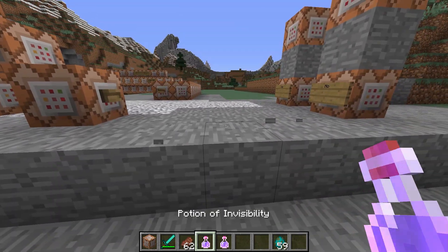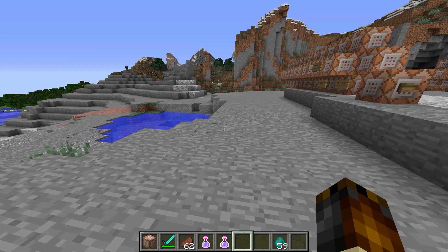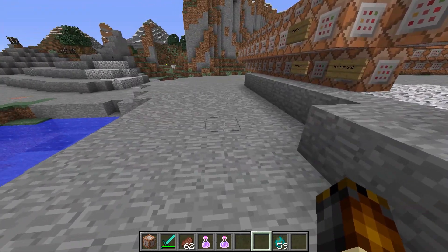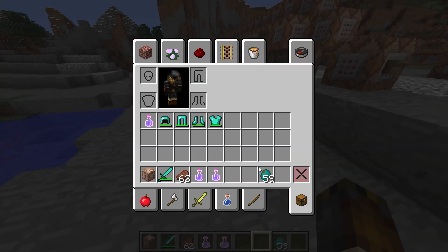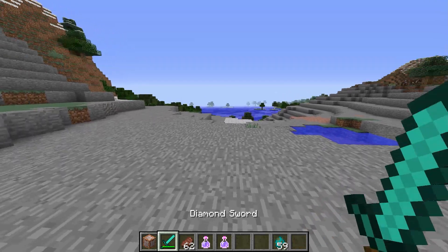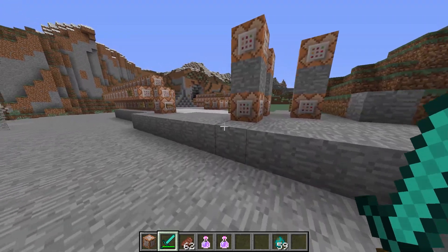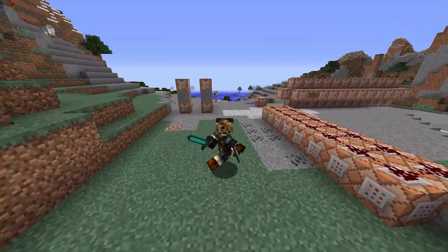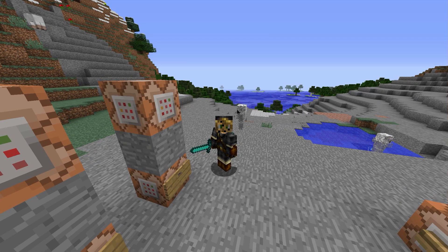Download and play around with these nice little friendly mobs yourself. They spawn as a one in 50 chance when a zombie spawns. But you can also name a zombie spawn egg 'unseen' — you can take an anvil and name it — and then when you spawn a zombie, you're gonna get an unseen one. In the spirit of Halloween, I hope you enjoy this little spooky mob. Thank you for watching. My name is SliceLime. Have a good Halloween, and I'm out — see you next time!